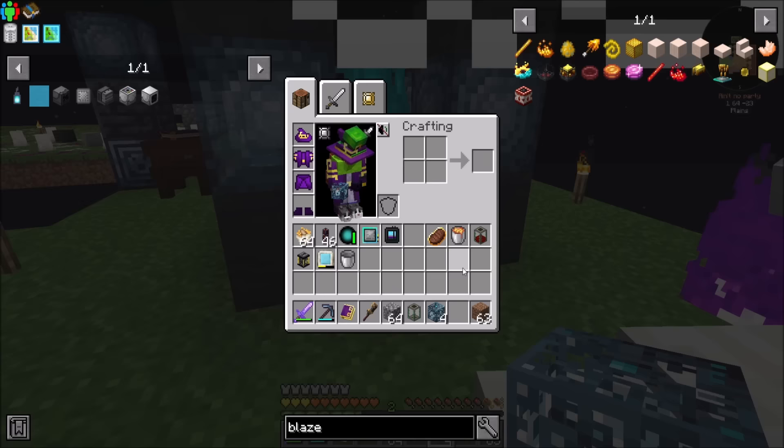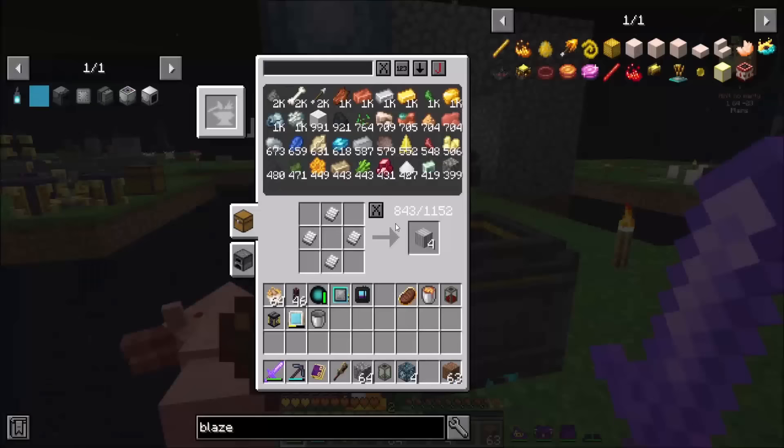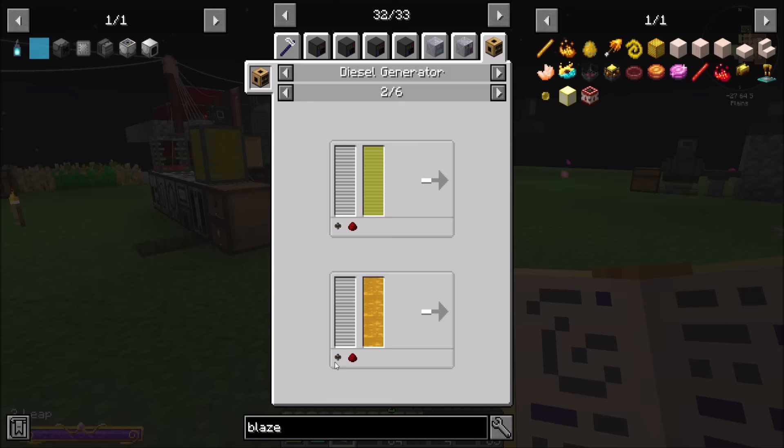Force-infused diesel, on the other hand, is better than force-infused biodiesel. Force-infused biodiesel is 64; force-infused diesel is 84. So definitely better, like 30-ish percent better. And then ultimately you can get two flux-infused diesel, which is 127. That is way, way better.